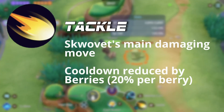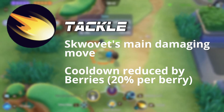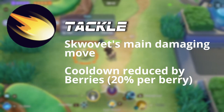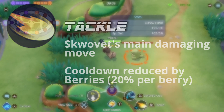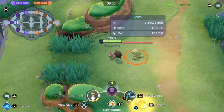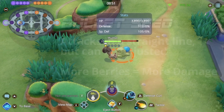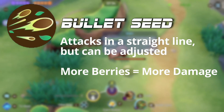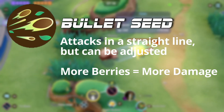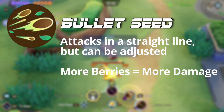Starting out as Skwovet, you get two moves: Tackle and Defense Curl. Tackle lets you charge toward a designated area, dealing damage to Pokémon in the area and decreasing their movement speed. If used while Covet is active, no area is designated and you just shoot forward. If you have berries stashed away, it reduces the cooldown based on the number of berries — at max berries (five), the cooldown is automatically refreshed, with roughly 20% reduction per berry before that. At level seven, Tackle upgrades into Bullet Seed, which lets you spit berry seeds dealing damage.